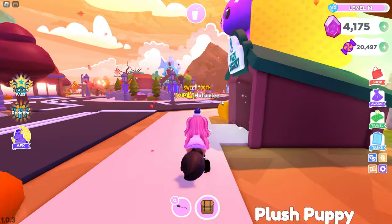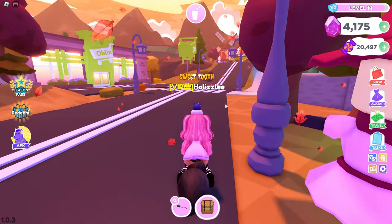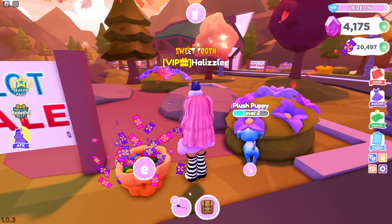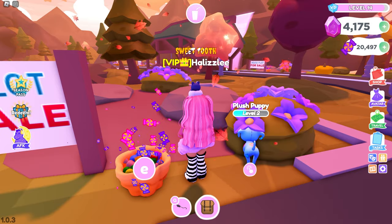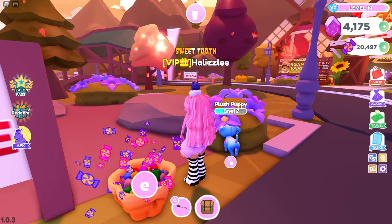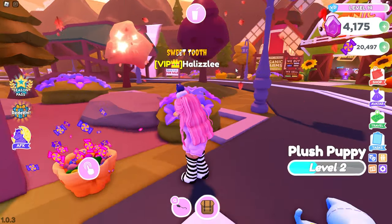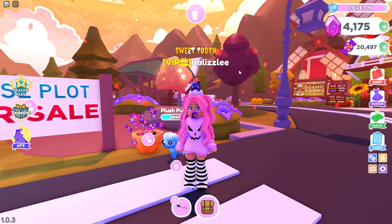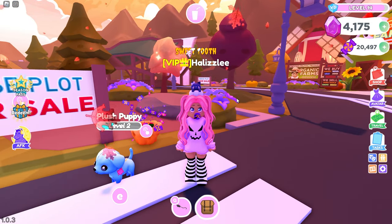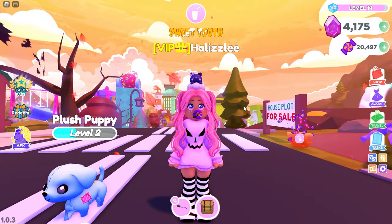To trick-or-treat, all you have to do is go to the neighborhood. When you are in a public server there is usually a house right here — you click E and then it asks you if you want to trick-or-treat or go in the house. You click on trick-or-treat and a little scene will come up where the owner of that house comes out of the front door and gives you candy. That way it takes a few seconds and a little bit longer to go around the map, so the fastest way to collect candy is by joining a private server.